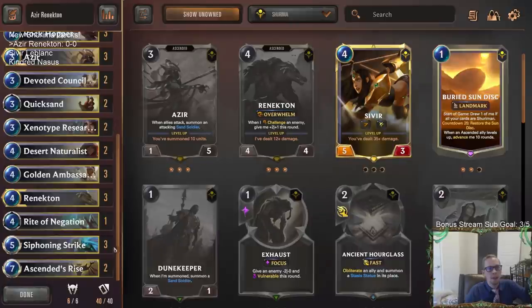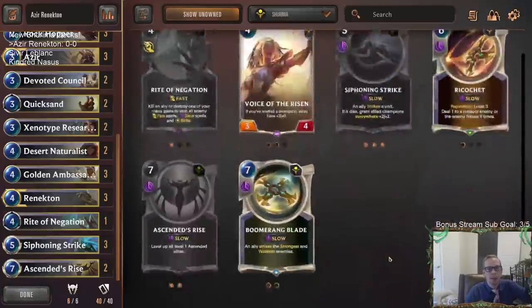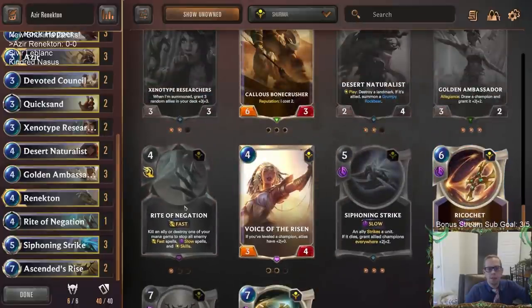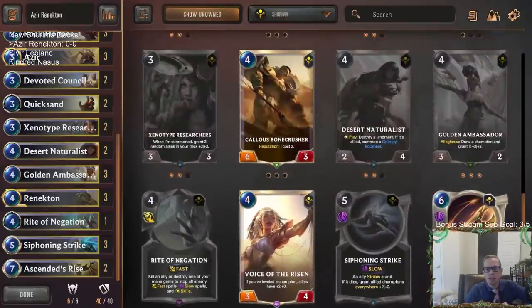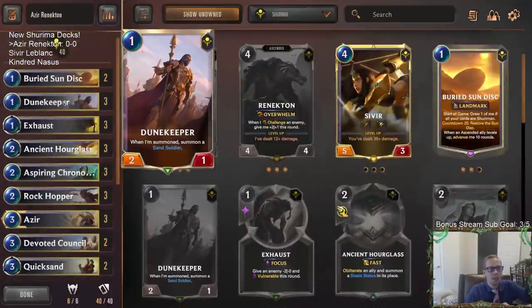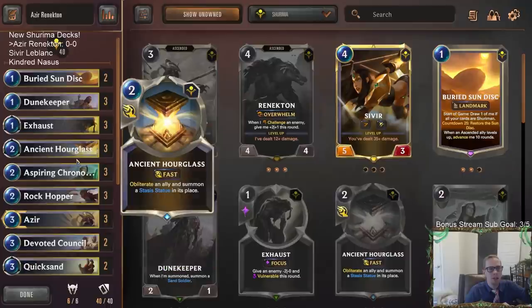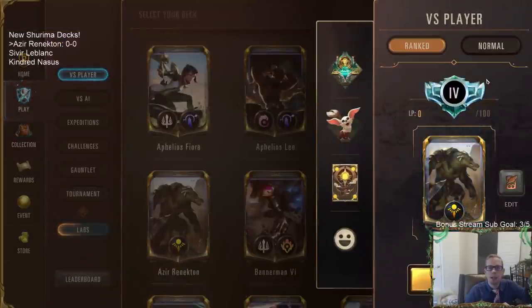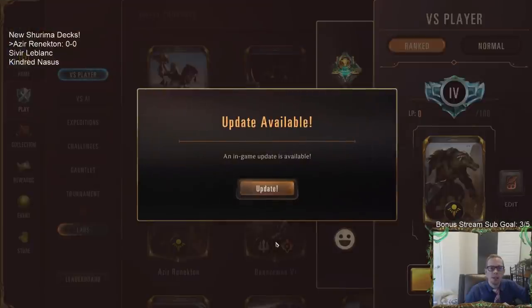That's eight fours which is a lot when you have Renekton in there also, but the thing is Shurima doesn't really have a whole lot of great top-end cards — no Leviathans, no Captain Farrons, no Eclipse Dragons, that kind of stuff you're definitely putting in other decks. So this will be a lot of fun to play. There are a bunch of new cards; I'm excited about the Ancient Hourglass. Ranked season just reset and there's an update available, so let's do that.